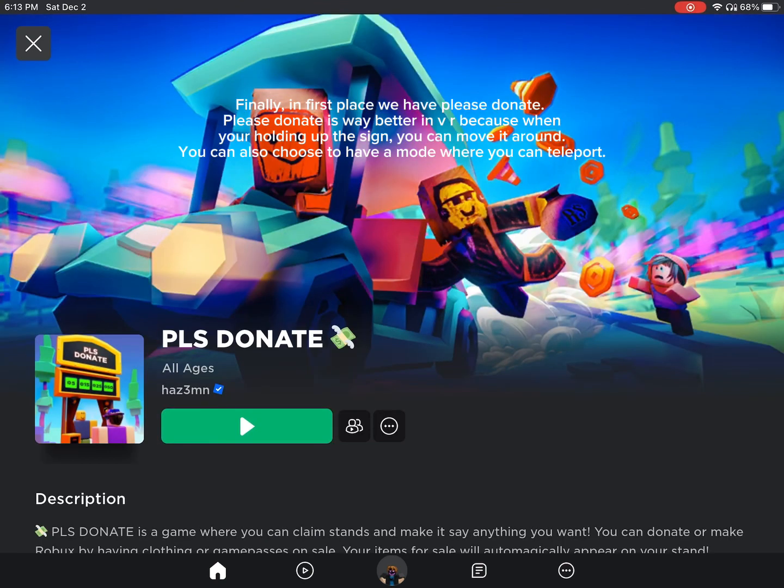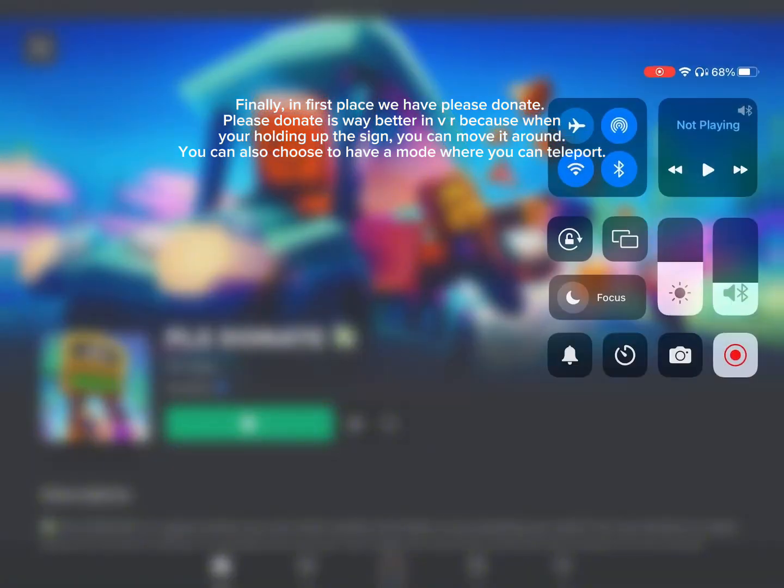Finally, in first place we have Please Donate. Please Donate is way better in VR because when you're holding up the sign, you can move it around. You can also choose to have a mode where you can teleport.